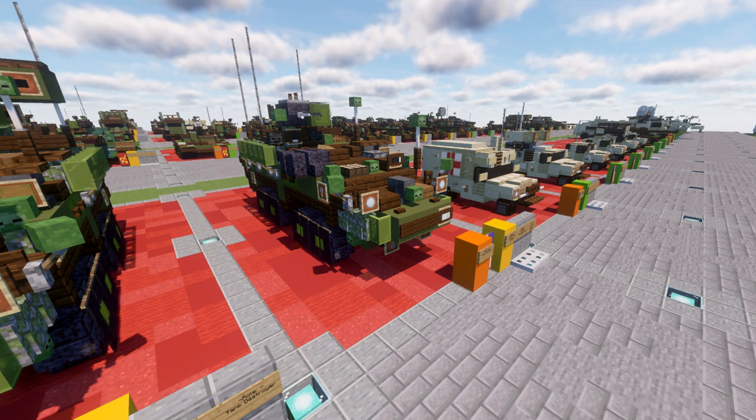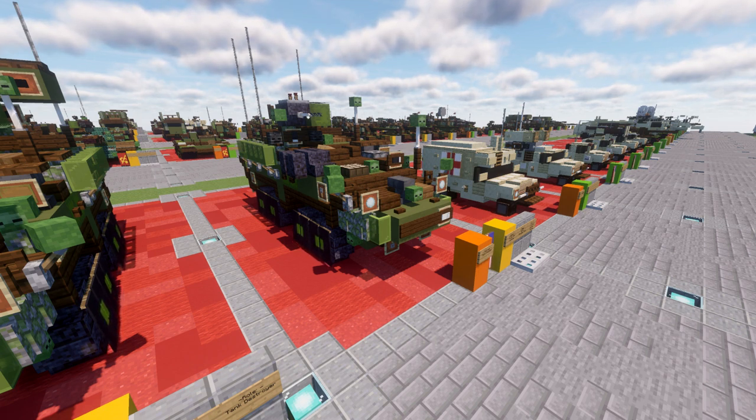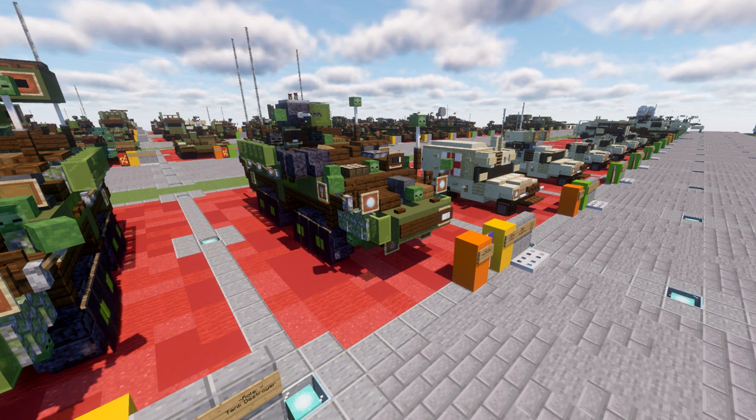The Stryker is a full-time four-wheel drive, selectively eight-wheel drive armored vehicle weighing approximately 19 tons, which carries an infantry squad with their equipment. On paved roads, the vehicles can obtain speeds of 62 miles per hour or 100 km/h without a governor, and 35 miles per hour and 56 km/h with a governor. The basic infantry carrier vehicle provides armor protection for the two-man crew and a squad of nine soldiers.